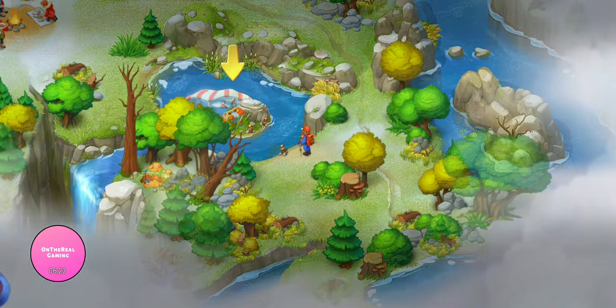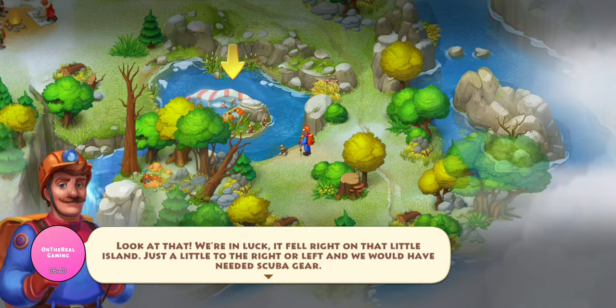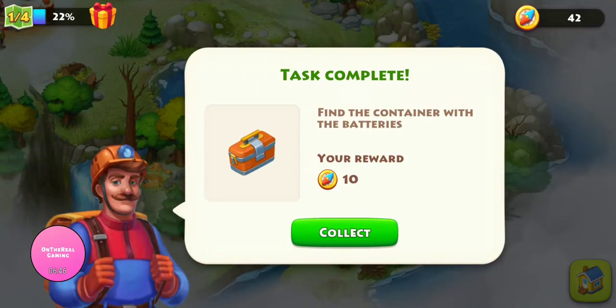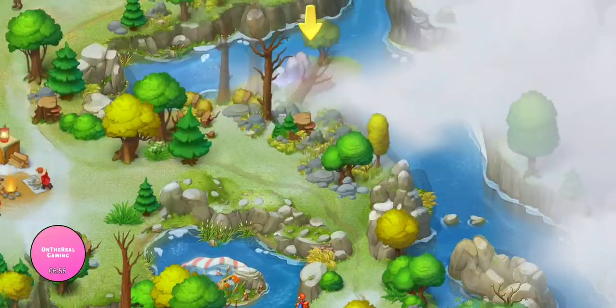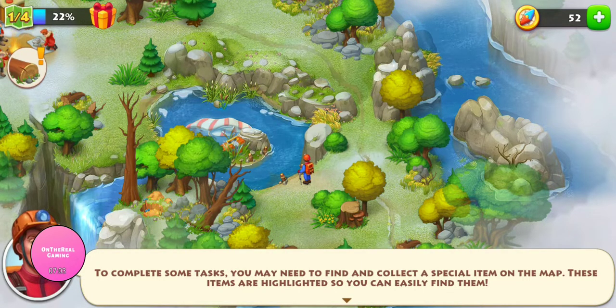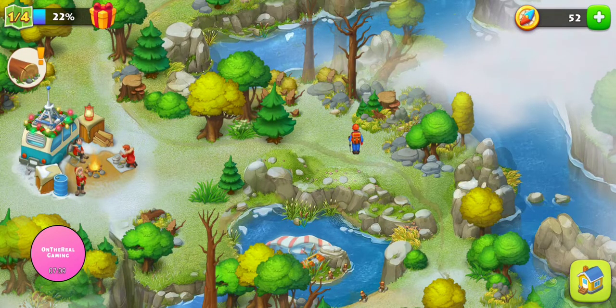I'll get back to that chest. I'm at some kind of story point. Look at that — we're in luck. It fell right on that little island. Just a little to the right or left and we would have needed scuba gear. This is part of the story mode — once you enter an area that's part of story mode, it clears out. But how are we supposed to get over there? The pond looks deep and the water must be freezing. What if we make a bridge to get to the container? We'll need a sturdy log, but I'm sure we can find one in the woods. There's wood everywhere.